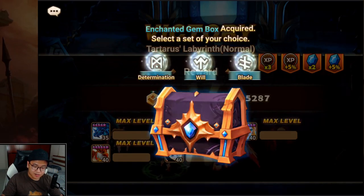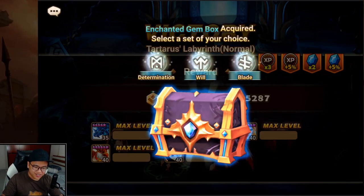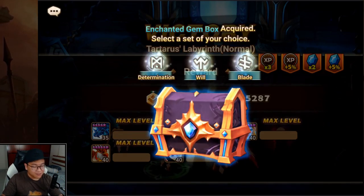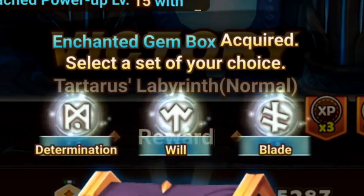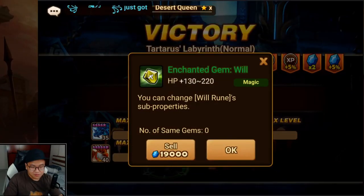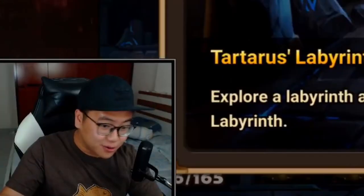Enchanted gem box from the lanterns. Wheel rune — but Blade though. I have a lot of Blade right now so I'll go with the Wheel. Determination — oh my god, these three options are very, very good. This one's garbage, but it might be useful. You never know.